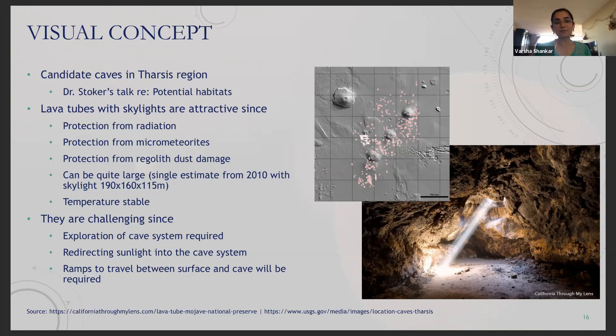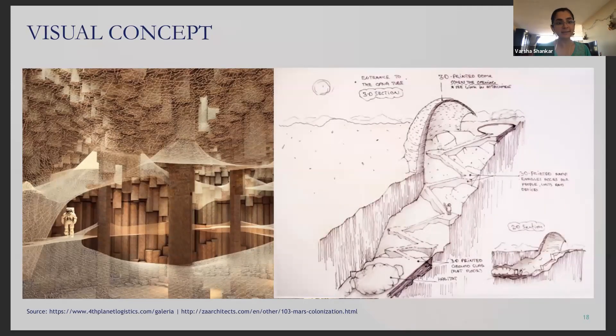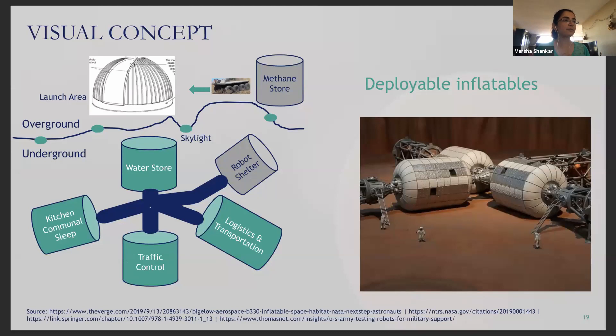Like the lava tubes on Earth, the presence of sharp rocky material, shifting boulders, or uneven floors could pose quite a challenge to inflatable habitats housed within these lava tubes. In the early days, AI Space Factory's multi-layered 3D printed habitat could offer an overground alternative. What I propose is a hybrid approach: overground facilities for launch and storage of excavated materials and fuels, while underground facilities — if found to be viable — would eventually include living areas, logistics, and water stores within inflatable habitats.